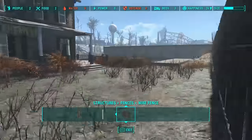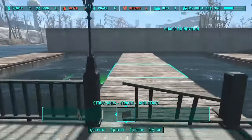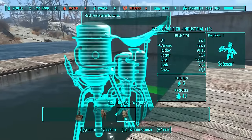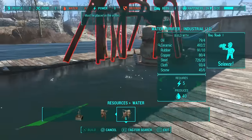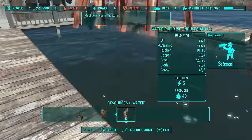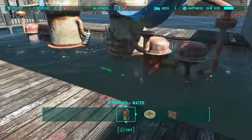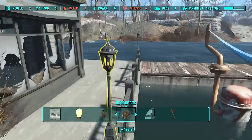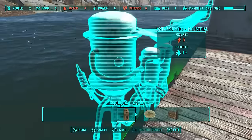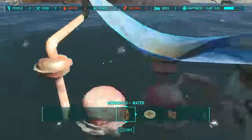Now we're going to start putting our purification plants in. I'm going to go with the industrial purifiers and put maybe four of these in, because these are your money tickets right here — they produce quite a few purified waters. We're going to put as many as we can in here. I don't think we're going to fit much more than four, so we'll stick the four in and fit two more wherever we can.